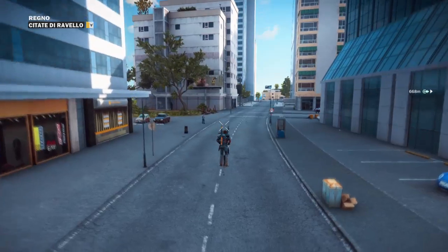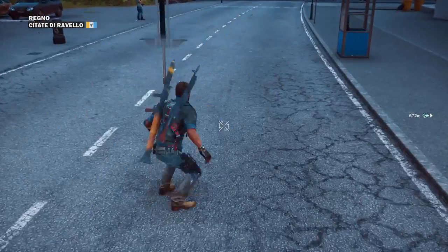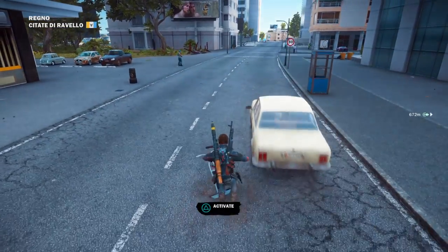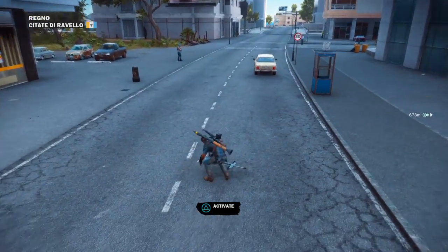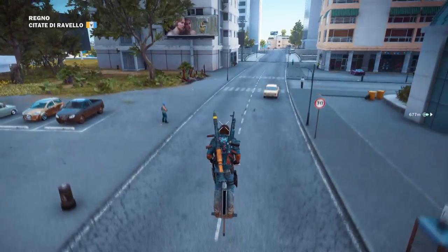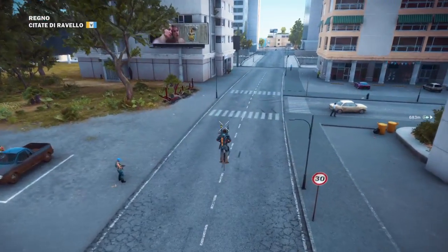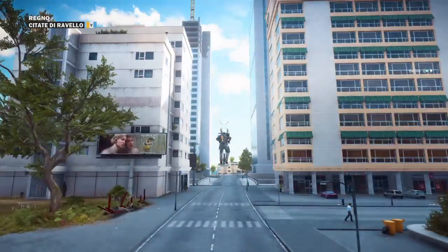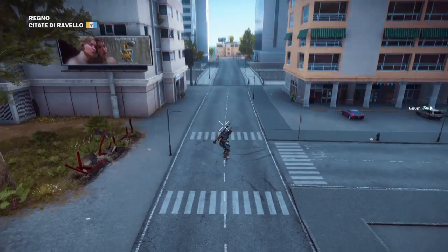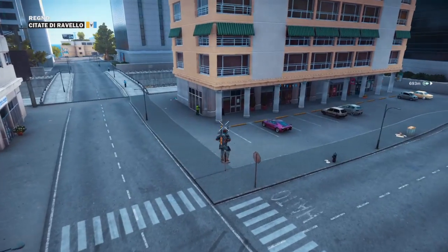How do you go higher? How do the controls work? It just automatically — hold on. Stop hitting me! Are there any buttons to go higher? You just keep going — you gradually keep getting higher.